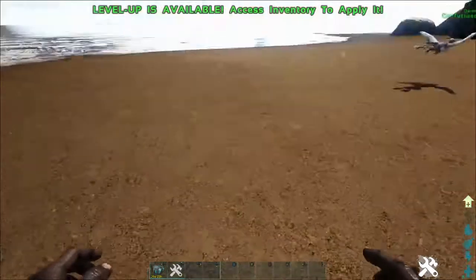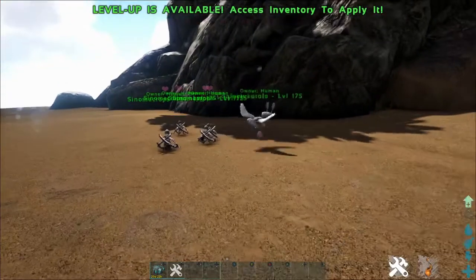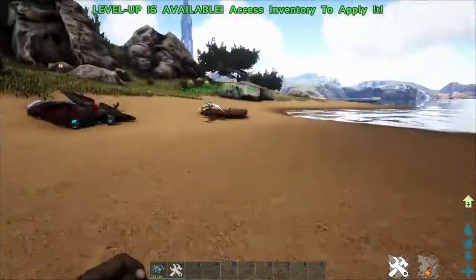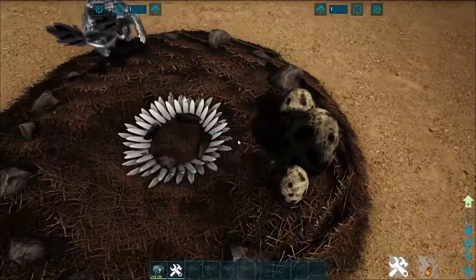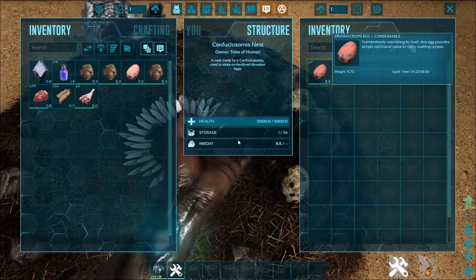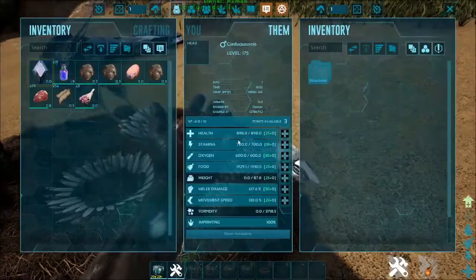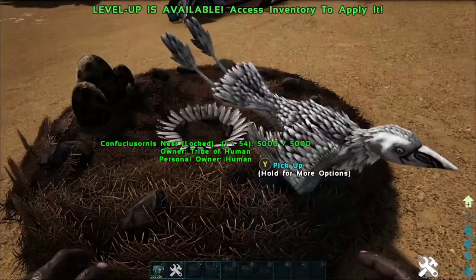If you go to the Confucius and enable egg nest storage and egg collection, just leave the radius at normal — I learned the hard way that the large radius makes them fly off a long ways. As you can see, it's collecting eggs off these guys and throwing them up here on the side. We now have seven sino eggs inside the nest. Confucius Ornis is great for collecting eggs and running your farm.